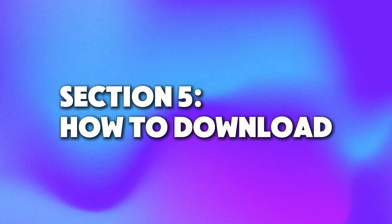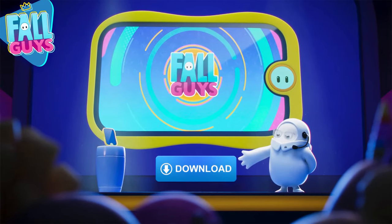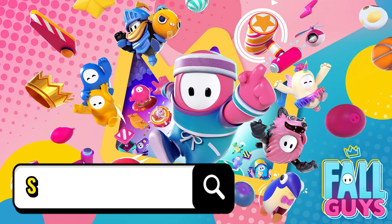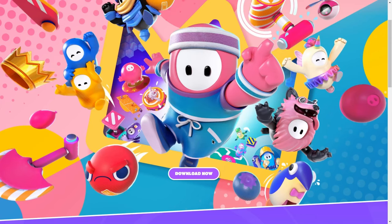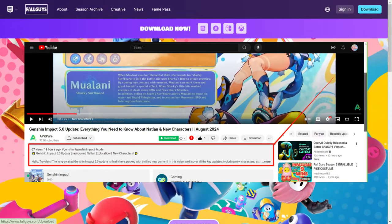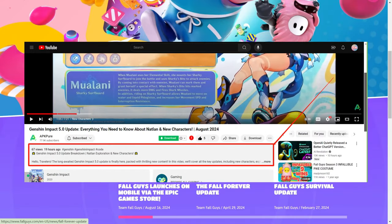Section 5: How to Download. If you don't know how to download and play Fall Guys for free, I will show you a step-by-step guide. Step 1: Go to the official website to download the Epic Games app. We have added a direct link in the video description, and you can quickly enter from here.